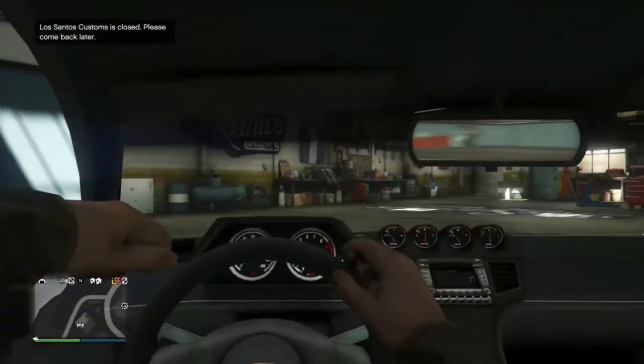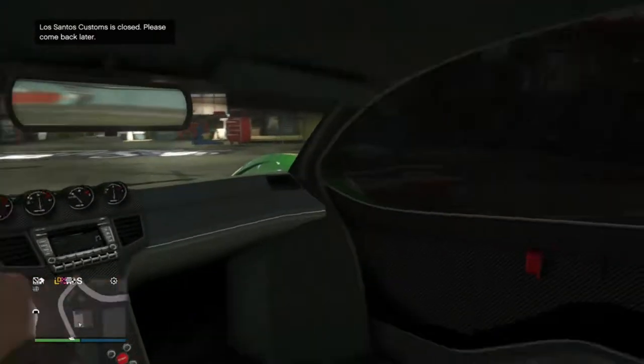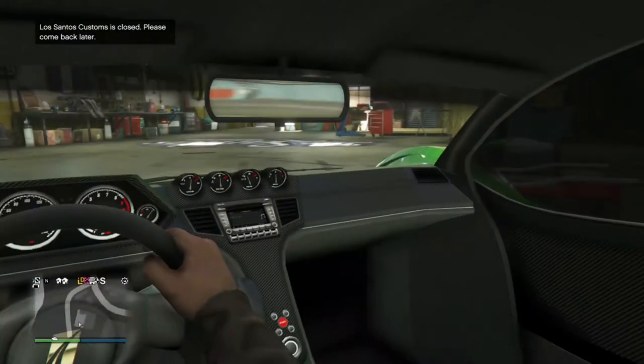It has gullwing doors! So if you flip upside down, you are screwed, I'm afraid. But this is the inside — like I said, very basic. No rear seat, obviously. But you have got racing doors, so you have to close them with the little thread thing.